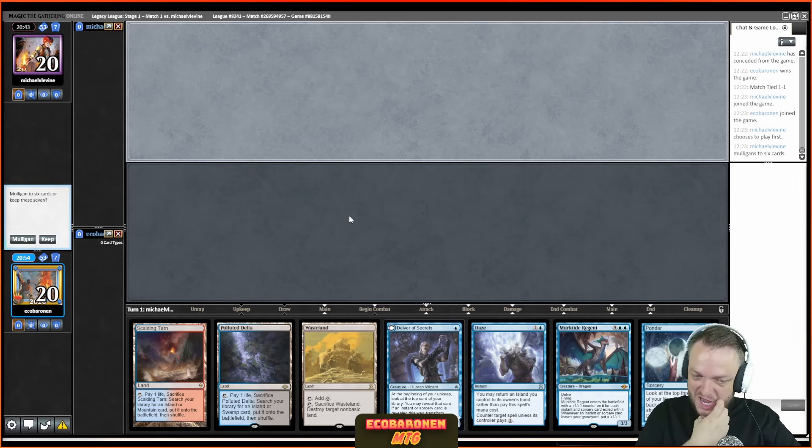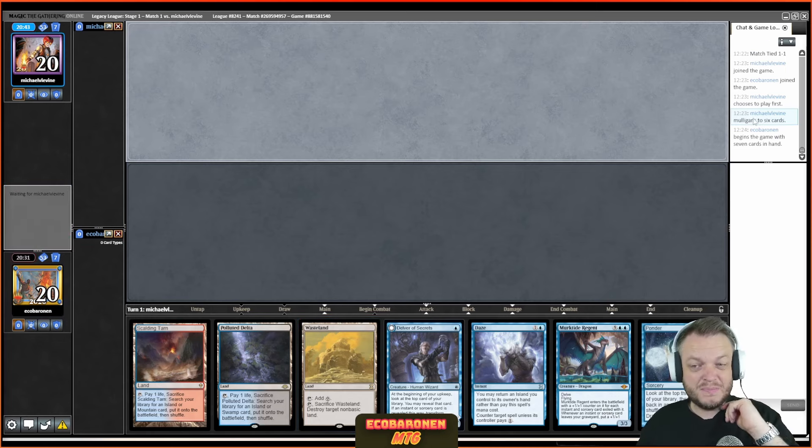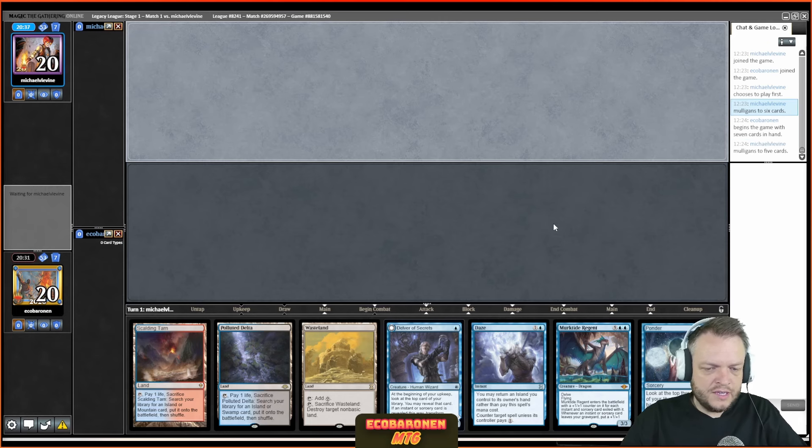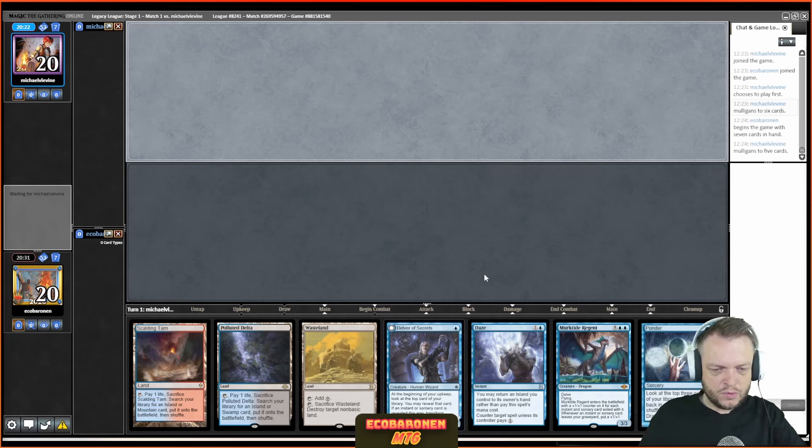My opponent mulls to six, which makes my decision hard. If the opponent goes land, ritual, Necrodominance I most likely lose the game. If they don't and we play on, how do I like my chances? I want to use this Ponder to dig. I'm going to keep this because my opponent mulliganed. I haven't played against this deck many times — this is my gut feeling. If the opponent keeps seven, I can't keep zero disruption. If they mull, I can keep a hand with Daze and a cantrip, with seven Forces in my deck to find off the Ponder.